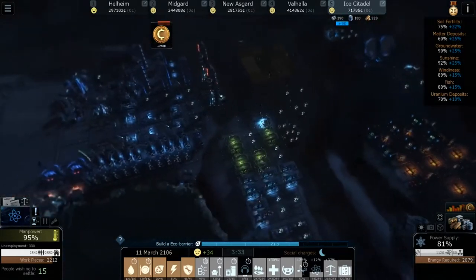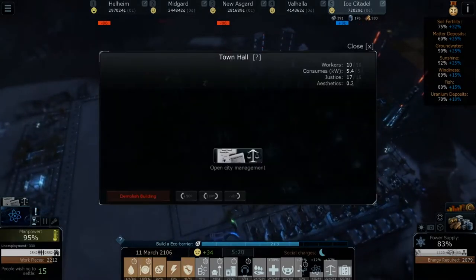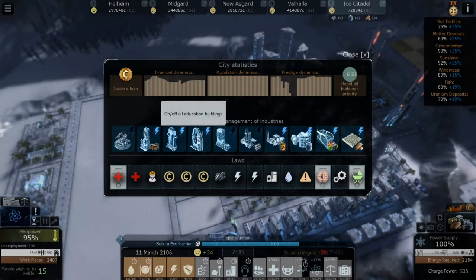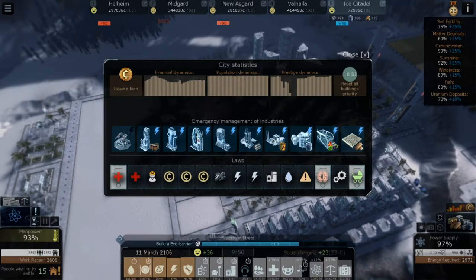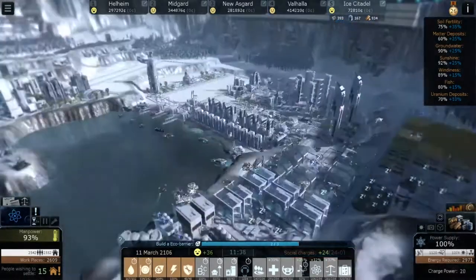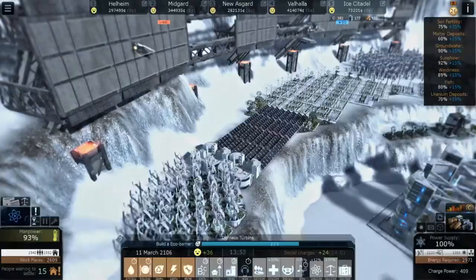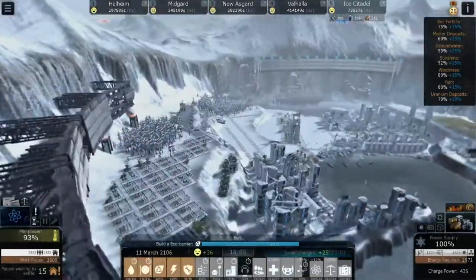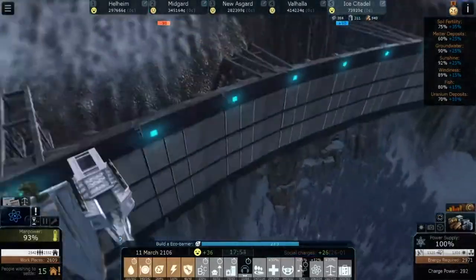Objective completed! Awesome. Now we can unsleep a lot of those buildings — entertainment back on, education back together, matter mining back on. Okay, now we've got one more eco barrier to do and it's at 83% right now. While we do that — oh look at those waterfalls, that's so pretty!